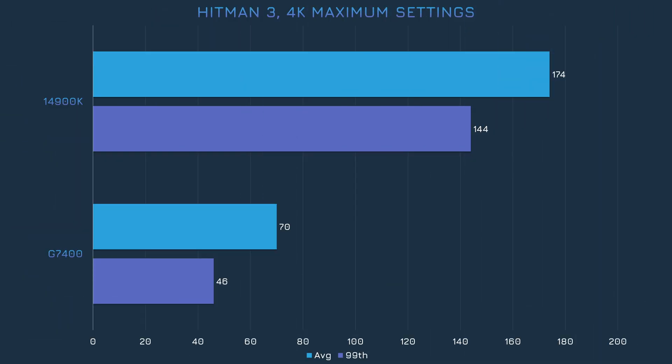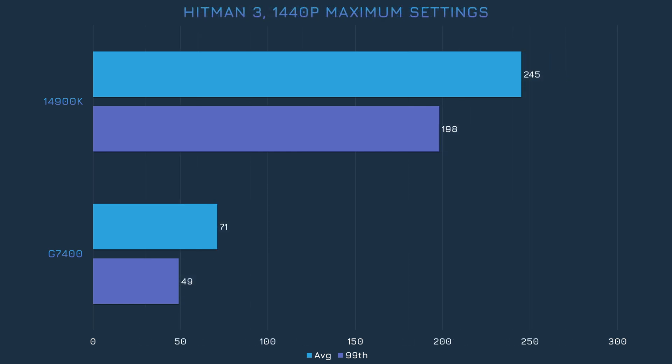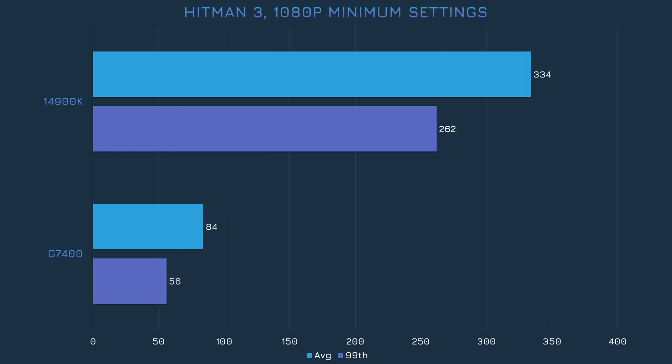In Hitman 3, the G7400 just barely offers a playable experience. Obviously the grass is much greener on the side of the 14900K. The gap only widens when we play at 1440p. Sadly for the G7400, choosing minimum graphics settings doesn't do too much for performance, but being able to do over 60 FPS on average and nearly 60 FPS in the 99th percentile does make for a decent gaming experience.